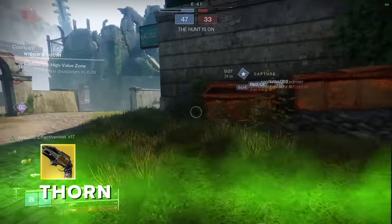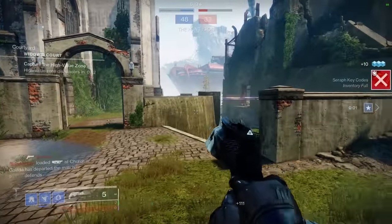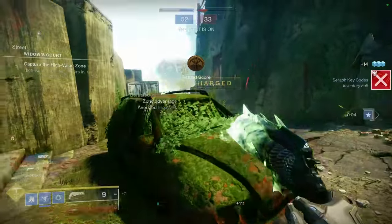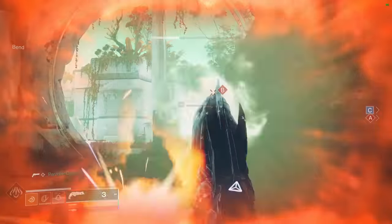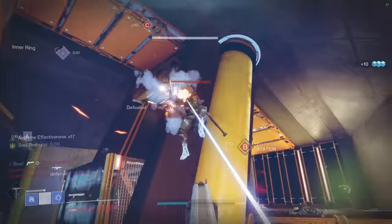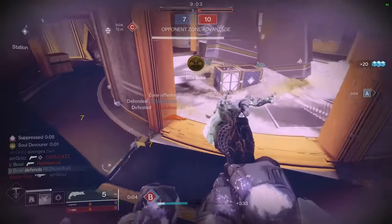Bloody hell, Thorn — I hope the days ahead of you are better than the ones we have now. A former terror of the Crucible that got converted to a 140 RPM hand cannon but kept the stat profile of a 150. The range of Thorn these days is absolutely pitiful, and if you can manage to pick up a Soul Devour orb, you're able to potentially secure two-taps, but its range means you're going to be playing extremely aggressively, and unless you're a great player, you're just asking for hurt. Devastating when it gets going, but getting going is the task.